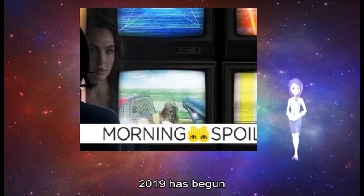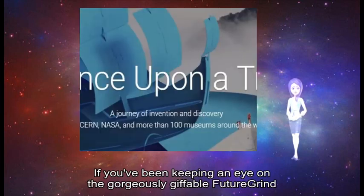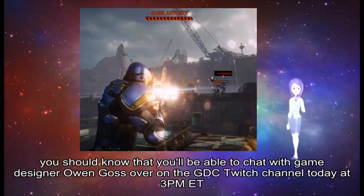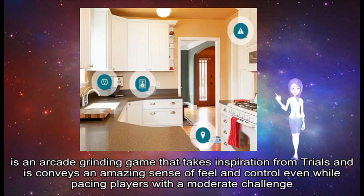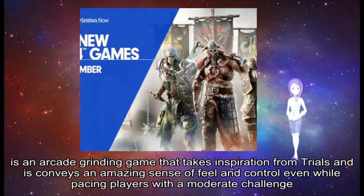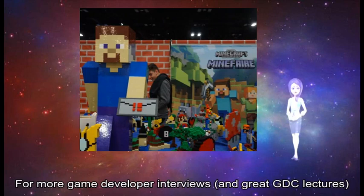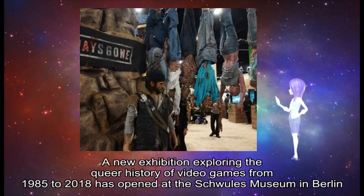2019 has begun and the GDC Twitch channel is finally ready to start broadcasting interviews with great game developers. If you have been keeping an eye on the gorgeously GIF-able FutureGrind, you should know that you will be able to chat with game designer Owen Goss over on the GDC Twitch channel today at 3 p.m. ET. FutureGrind debuted this week on PS4, PC, and the Nintendo Switch. It's an arcade grinding game that takes inspiration from Trials and conveys an amazing sense of speed and control, even while pacing players with a moderate challenge. If you have questions about how it came to be, drop by and ask in the GDC Twitch chat today.